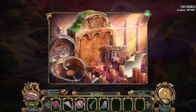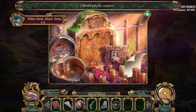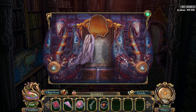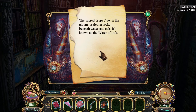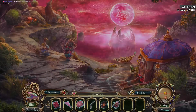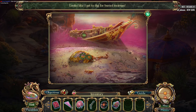Oh, I see — we can put that there. It's a record! Who doesn't love a record? We need to find that record player. Gonna wipe that down because we need to. The tile of something — the sacred drops flow into the gloom, sealed in rock beneath water and salt. It's known as the water of life. This could be a strange shape. I want to dig for treasure — I don't think I have the ability to dig for treasure.